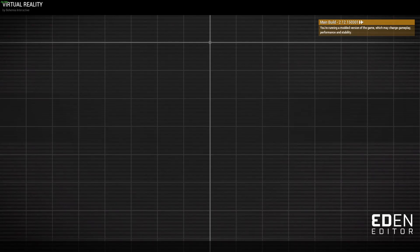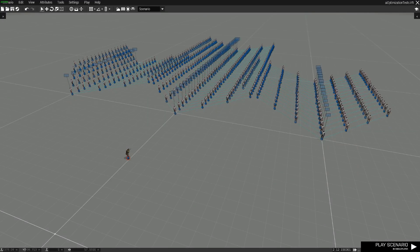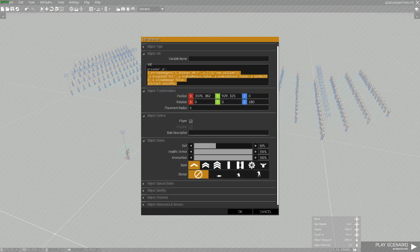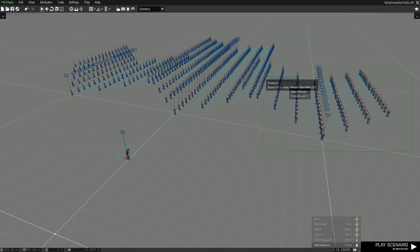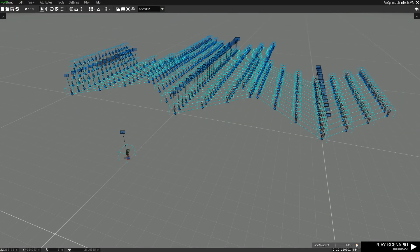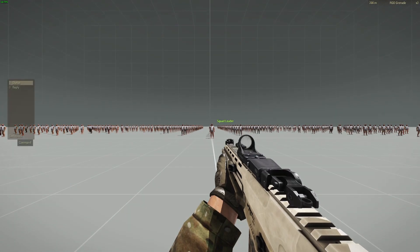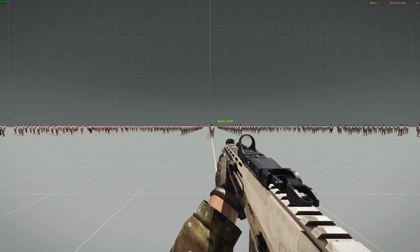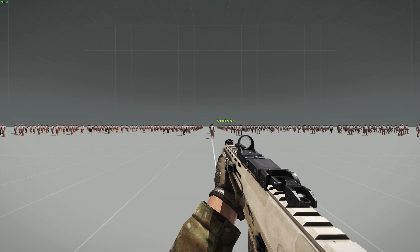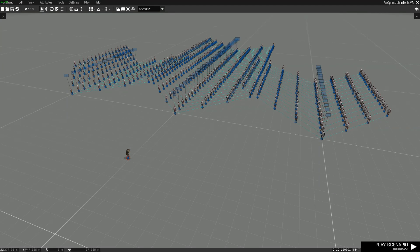Let's actually do some tests. I have 512 units placed in the editor right now — 513 if you count me. Testing the mission to show you the performance, we're getting around 69 to 75 fps, roughly around 72. That's with 512 units in the editor.